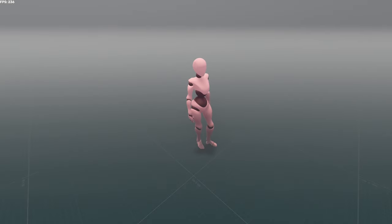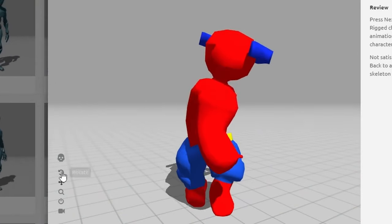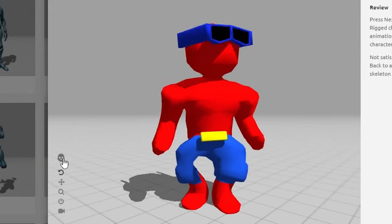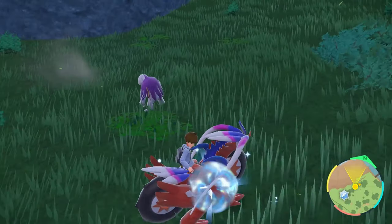Future plans — let's start with the elephant in the room: the character model. Right now it's just this prototype-looking model. I worked hard and really tried my best, but it still ended up looking like this — and no, it's not supposed to look like a chicken. I'll try to level up my skills in modeling characters, and I do actually have a cool idea for the character.